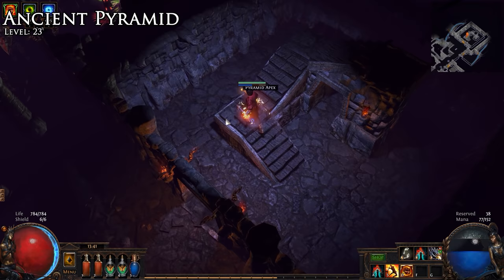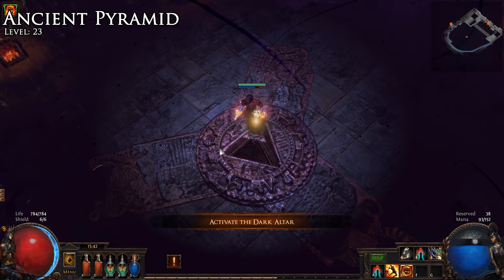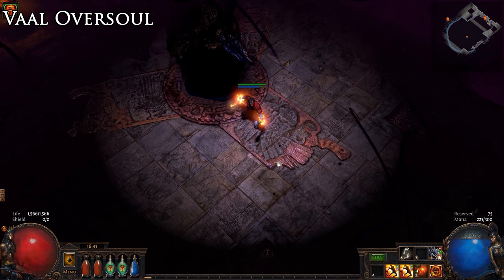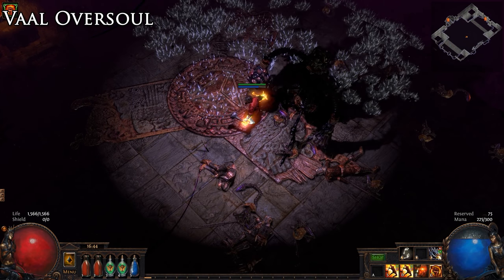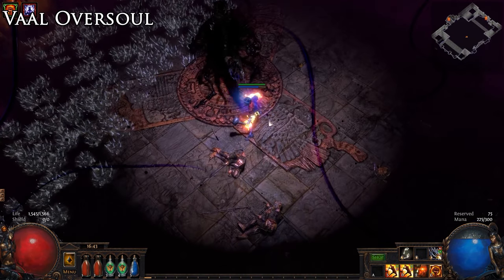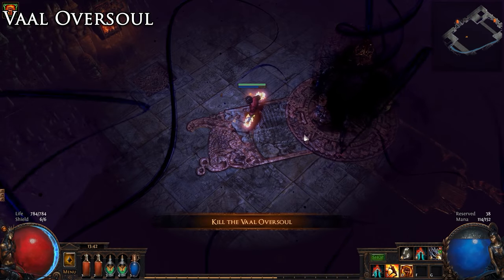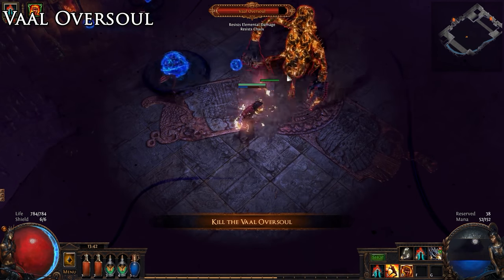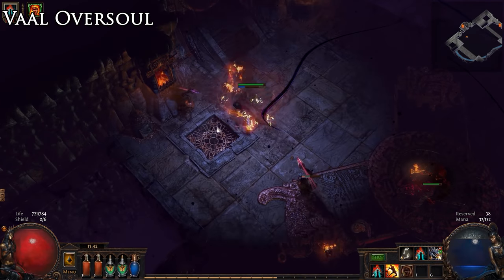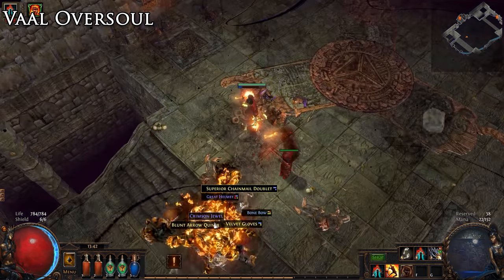Socket the apex quest item into the dark altar to activate the Vaal Oversoul. The Vaal Oversoul has a few dangerous moves: a ground slam that deals a large physical damage hit and should be avoided, and a laser beam that deals lightning damage and fires numerous times — deadly to players with low lightning resistance. The Vaal Oversoul will also spread chilled ground, spawn adds, and vanish underground. Keep mobile and avoid his main attacks. As the fight progresses, rocks will begin falling from the ceiling that can stun and deal physical damage. Once you have defeated the Vaal Oversoul, you have completed Act 2.